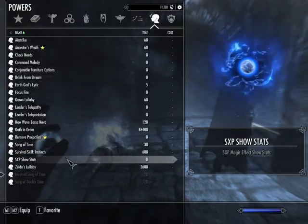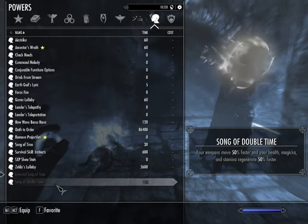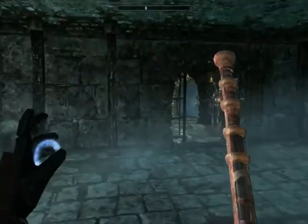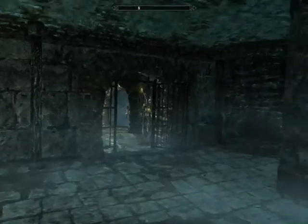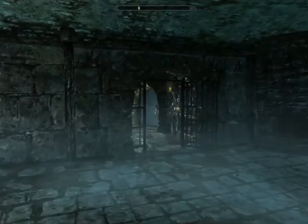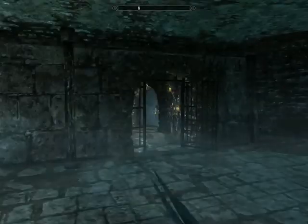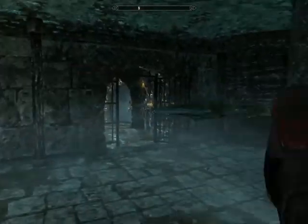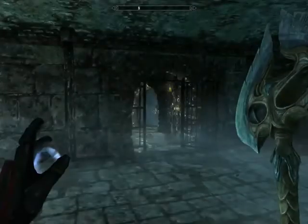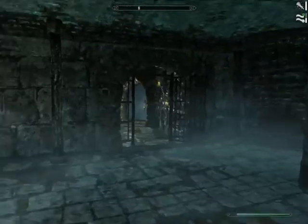And then the Song of Double Time, which can't be cast at the same time as the Inverted Song of Time. It makes your Health, Magicka, and Stamina regenerate 50% faster, and your weapons will move 50% faster. We'll wait for the Inverted Song of Time to run out. Here's how my weapon swings normally — and here's a glass war axe, which is a little faster. Now here's the Song of Double Time — I'm swinging much faster.